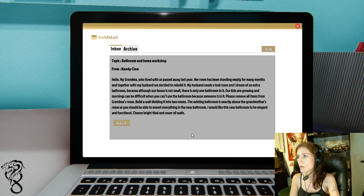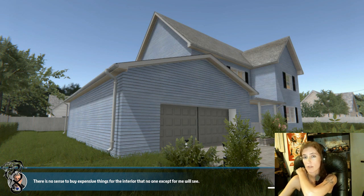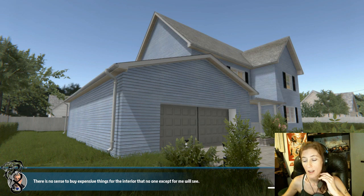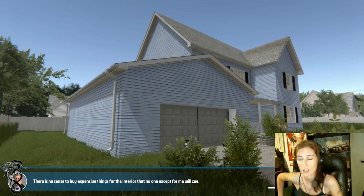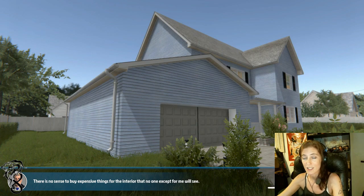Please remove all items from grandma's room. Build a wall dividing the two rooms. The existing bathroom is exactly above grandmother's room, so you'll be able to mount everything to the new bathroom. I would like this new bathroom to be elegant and functional. Choose bright tile and cover all walls. Awesome! Since I did all of that to my own house, I have leveled up my ability to tile to maximum. The rest of my stats are kind of slacking, but since I've actually maxed out my ability to tile, it is so much faster. It was taking forever before, but now it's at 100% faster, so that's good.